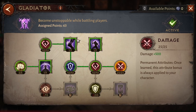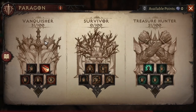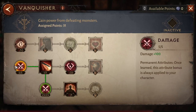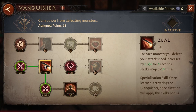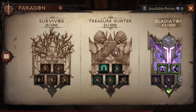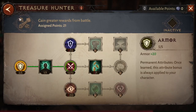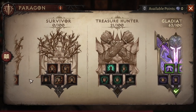After Gladiator, go to Vanquisher. There's a damage node here — you open this one and put points into the damage here. You get 500 damage there, then 100 more for 600, plus another 500, so it's already 1,100 total damage.